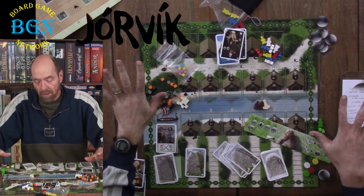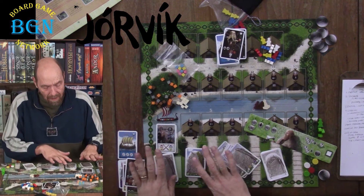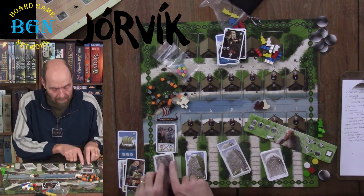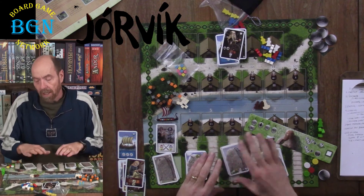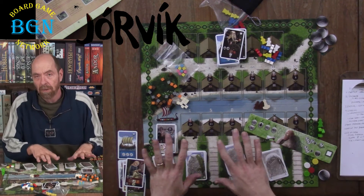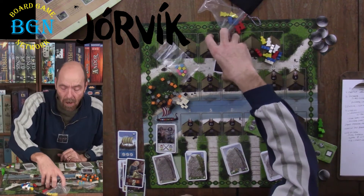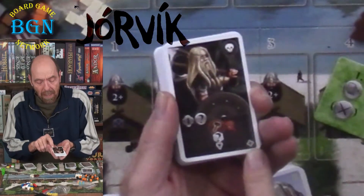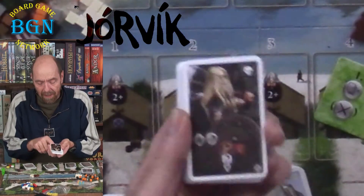I'll explain the whole game to you. You've got A, B, C, and D cards — they're different seasons. You basically separate them and check the setup in the rulebook because, based on the number of players, you'll take a certain number of cards out. All of the Jarl cards have a special symbol on them, so if you're not playing the Jarl game, you're going to pull about half the deck out.